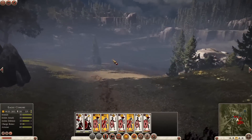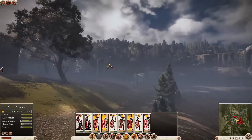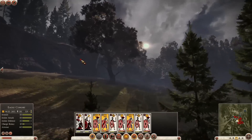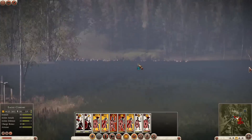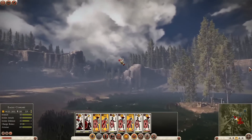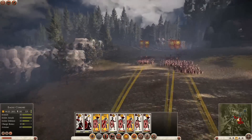As we push out into this clearing, you can get a sense of just how much work we're putting into these environments. The battlefields in Rome 2 feel so much more alive and real than anything we've made before — tons of variation in vegetation and terrain and just a more epic sense of scale. I'm getting the sense that the peace and quiet of this woodland glade isn't going to last. We need to work fast and get our men organised for whatever's about to happen next.